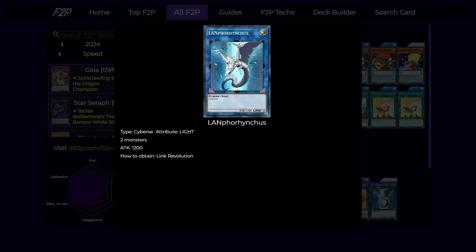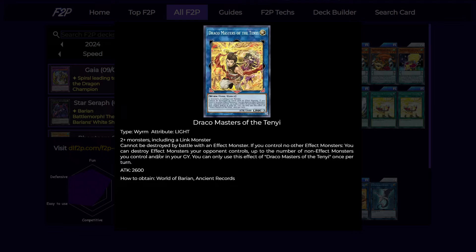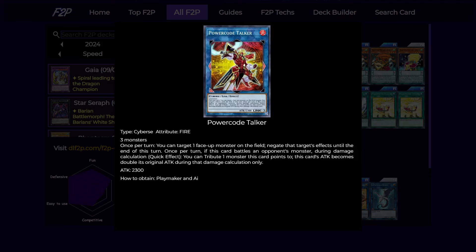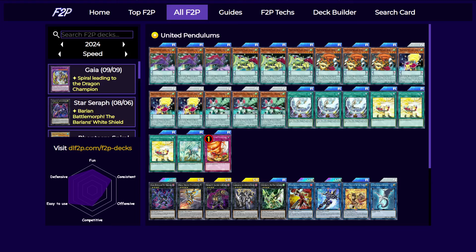For the Links, we're playing one copy of Lanphorinkus and the Draco Masters combo, one copy of Dicotalker and one copy of Paokotalker. Links are better than Xyz in this deck because the monsters go back to the extra deck, so you can just Pend Summon them back, and since all of your back row needs a tribute it's nice to have guys on the field at all times. That said, the Xyz monsters have better effects in general, so you'll need to choose between the two depending on the situation.